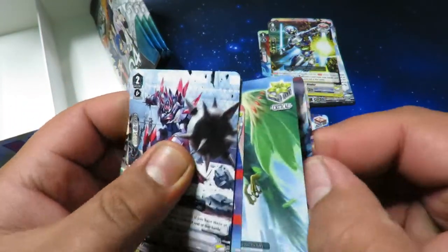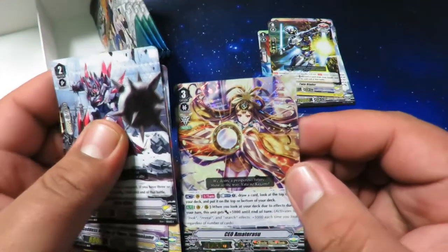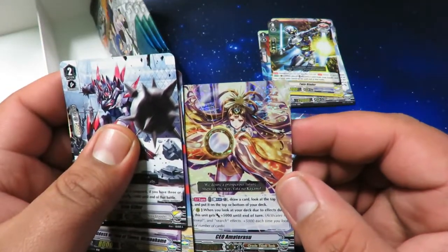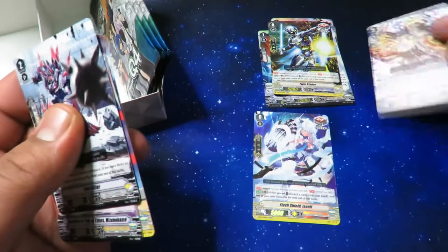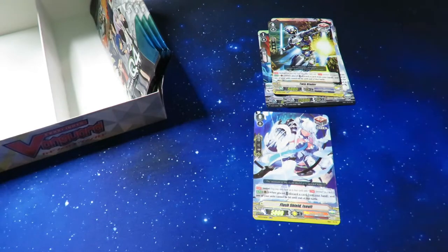This is a foiled one — Bellicosity and our first triple rare: CEO Amaterasu, very cool for OTT. Pretty sure that is a triple — yep, that is a triple rare.